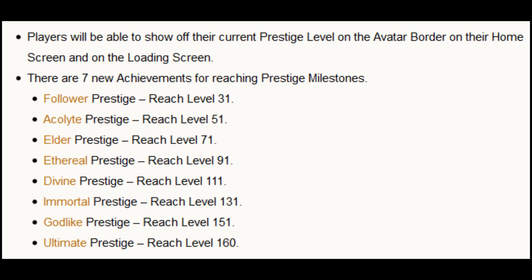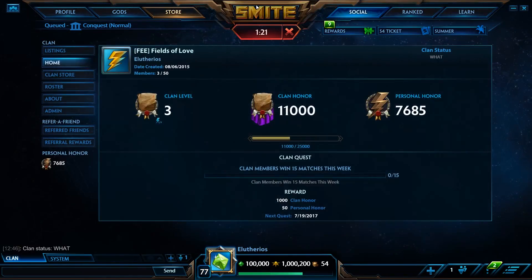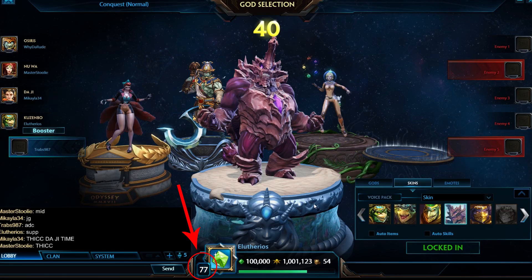Players now have access to levels above 30, with a new cap of 160. Players who have accumulated experience past level 30 will be immediately set to the new level. As you can see on the screen, I am level 77, which would sit me at the Elder Prestige.